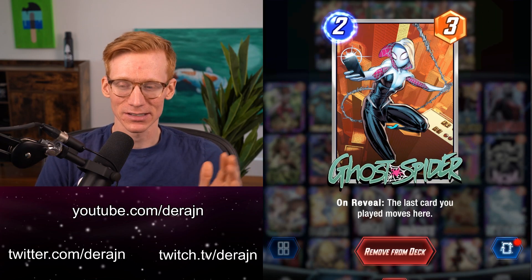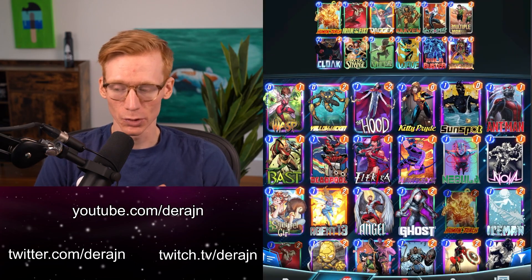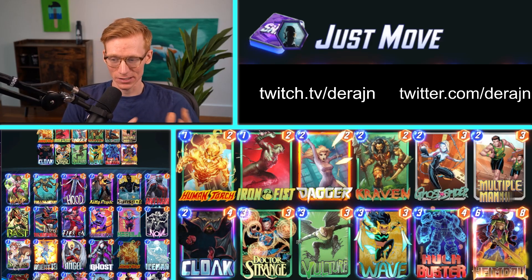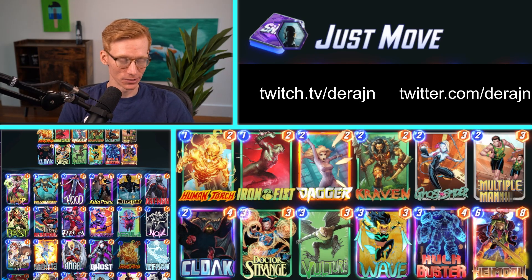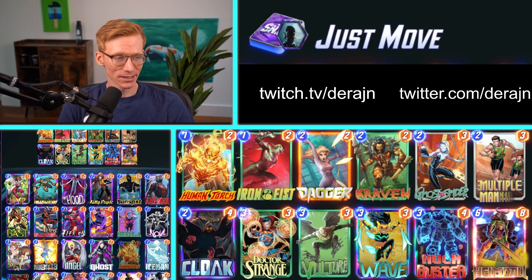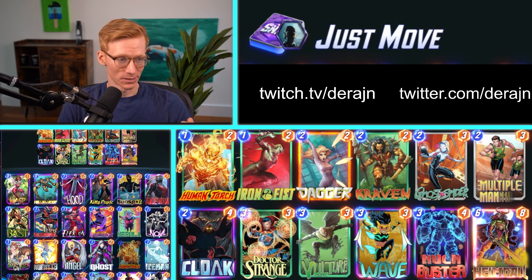So let's take a look at some of the decks and go a little bit in depth here. The traditional move archetype deck — I call this just 'Move' because it's all the move cards thrown into one deck, with a Wave tech card in here just to counter any Kitty Pride or Sarah decks out there, which are pretty rampant. You have all the move cards: Human Torch, Dagger, Vulture.